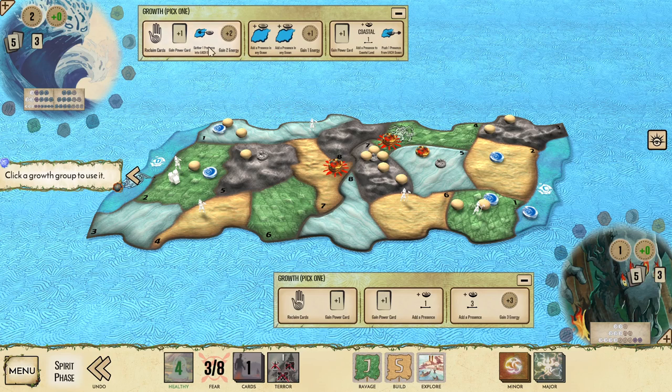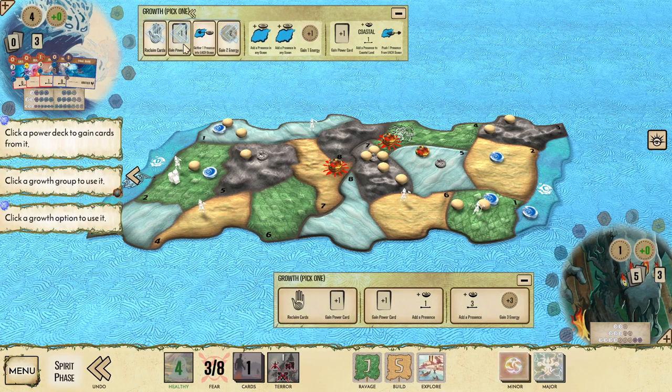Time to reclaim. We're going to reclaim cards with Ocean and gain a new power card. This is the earliest I would consider going for a major with Ocean — I don't like to go for a major this turn, I like to save it for next turn. I'd rather get another minor here and see what I can do with three card plays, but if you're really struggling or have a land you don't know how to deal with, this is a reasonable time to start going majors.